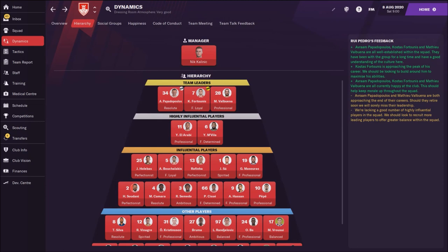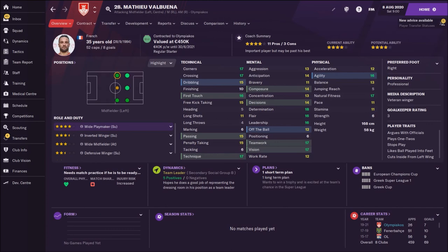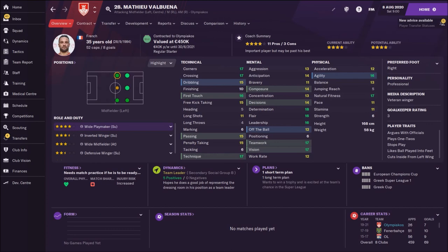At the end, we are going to check team leaders — there are three of them. One is Avram Papadopoulos, a Greek central defender, but he's 35 years old. Then we have Kostas Fortunis, whom we already spoke about. And Valbuena, 35 years old playmaker. The biggest problem is that we don't have many players with high influence, so you need to search for new faces with leadership ability. Anyway, this is my team and tactics guide for Olympiakos — a very interesting club to manage in FM 2021.